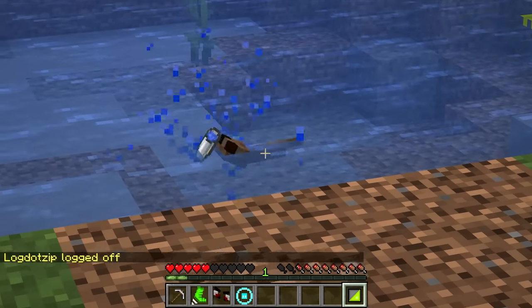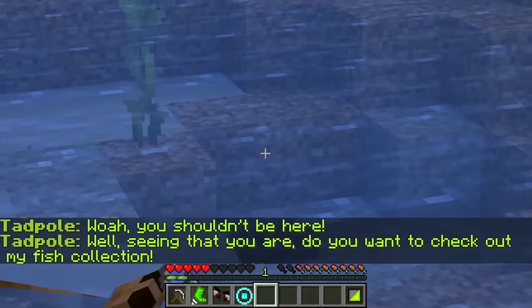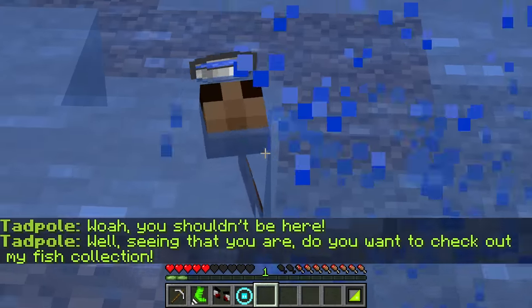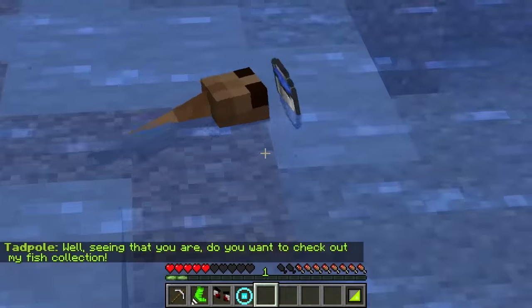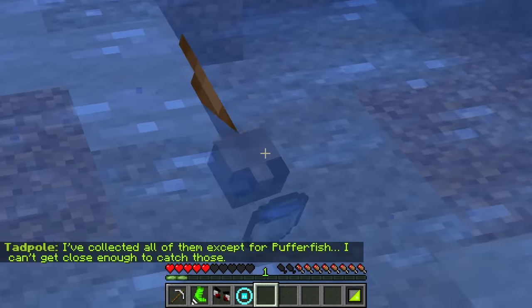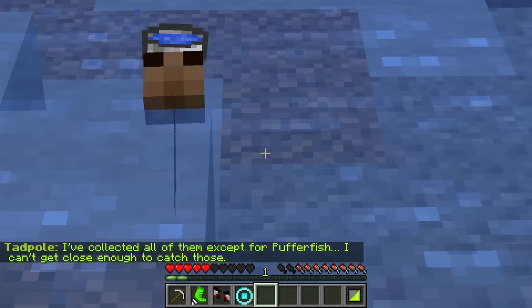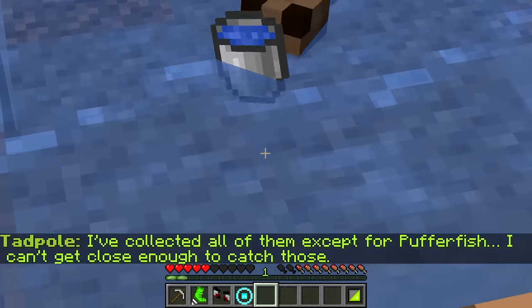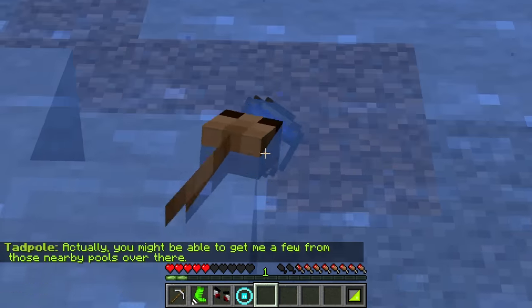He certainly has something — a water bucket. How'd you get that thing, dude? Well, you shouldn't be here. Seeing that you are, do you want to check out my fish collection? First of all, a fish collecting fish? No, I just want to find this sword and now a vault of secret items. What do you know about it? He's not even paying attention to me. Yes yes yes — I'll look at your fish collection. You want help with a puffer fish? Okay, well, I can make it happen, but I am going to have some questions for you after.